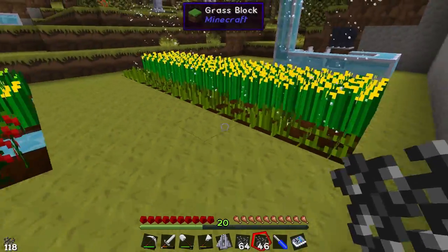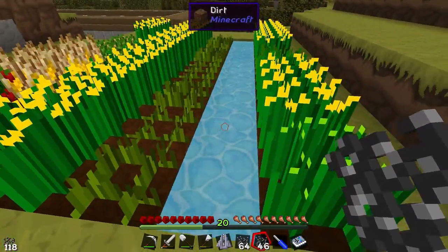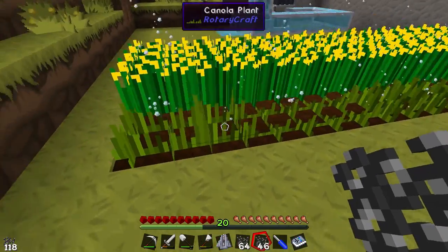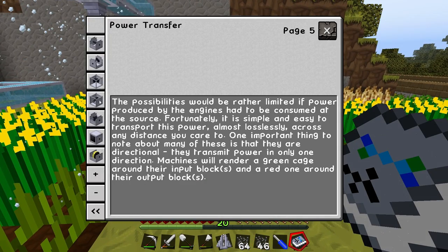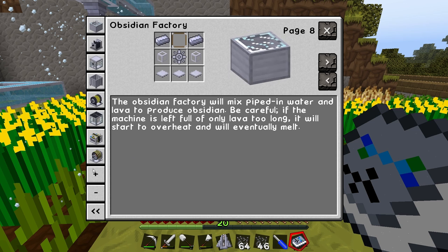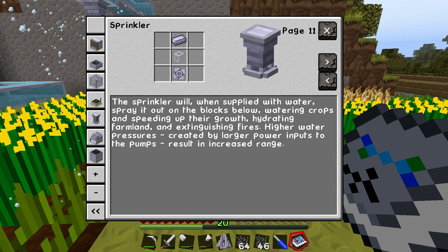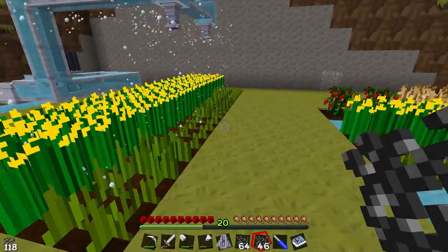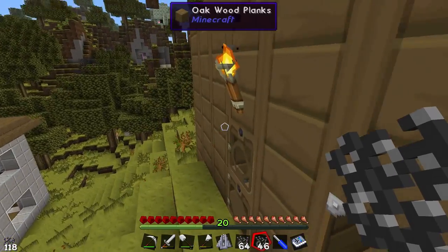We've got growth here, growth here — already plants at their second stage. These under the sprinklers have started and are already reaching stage two and three, while these ones planted first haven't moved. Let me just double-check the book — yes, 'speeding up their growth' — it actually says so in the list. So using sprinklers will make your crops grow faster; it's much better than a normal water source.